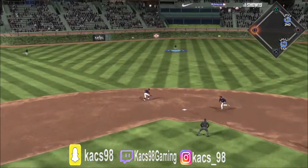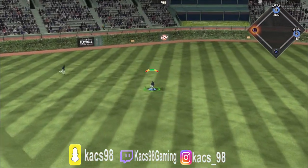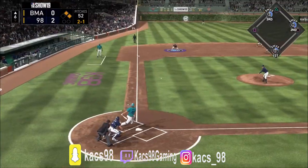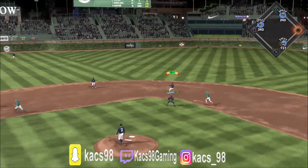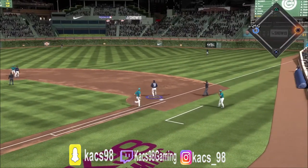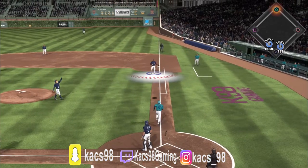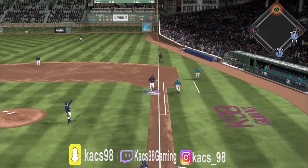Grove has 5 amazing pitches: a 99mph fastball, 80mph curveball, 87mph forkball, 83mph changeup, and 88mph slider. His fastball is really deadly, and if you know how to mix his pitches, the fastball will be hard for your opponent to hit.